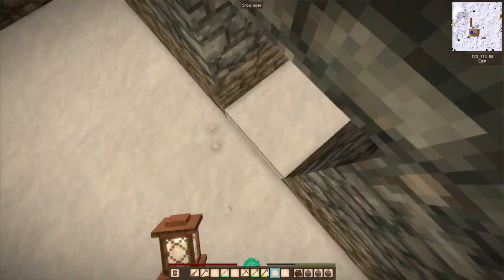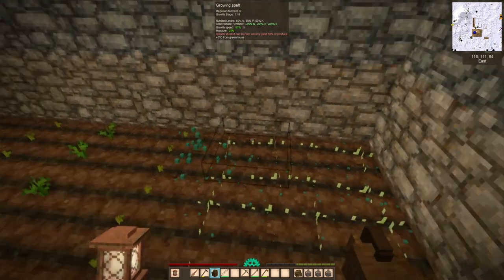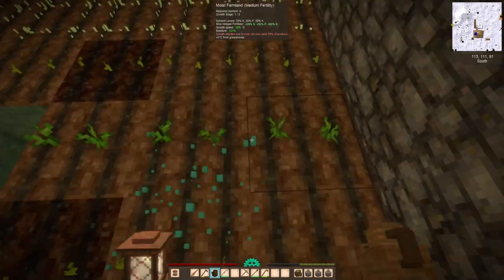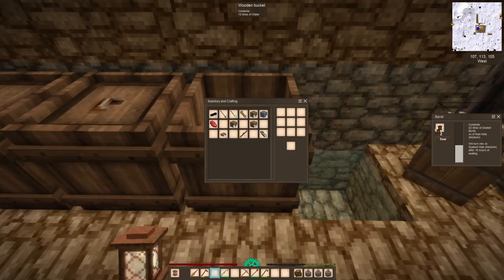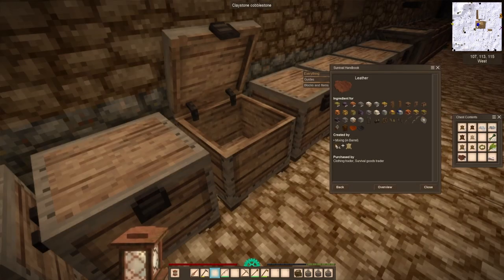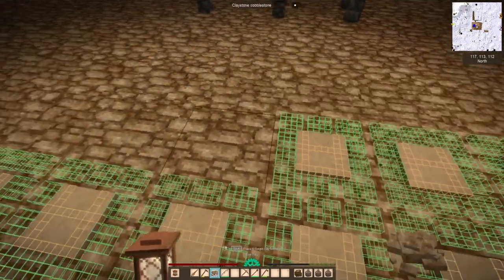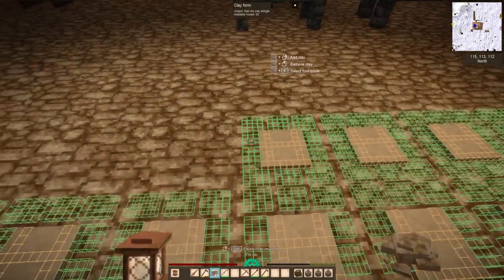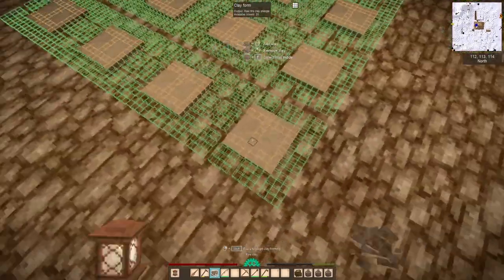Bismuth bronze tools are fine, they kind of look a little ugly but it doesn't matter — you'd think bismuth would look really colorful because bismuth ends up being very colorful in real life. I've resorted to trying to water the greenhouse garden, but I haven't yet put my theory into practice of uncovering the roof so that light is actually coming in. I'll try that in the next episode — I kind of hope that doesn't work because I don't want to have to do that every day, though it'd be worth it for winter crops.